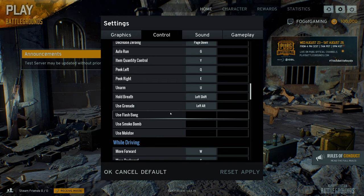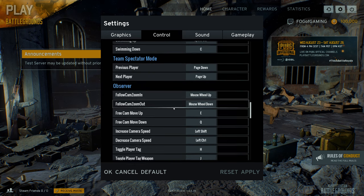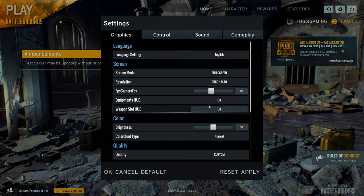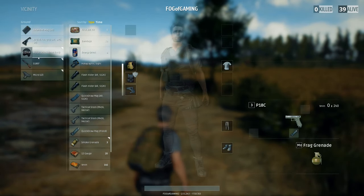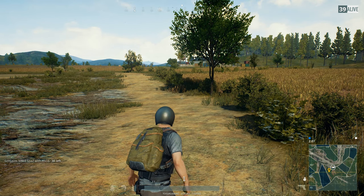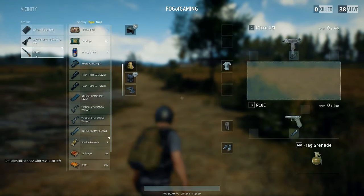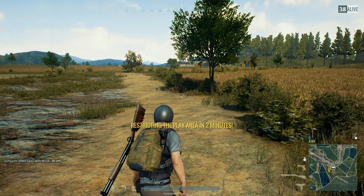The most interesting keybinds are the ones that allow us to press a certain button for a specific throwable — this will be very useful for grenades. On top of that, the controls for observers were improved. We now have the option to display our helmet, vest, and backpack. In third person mode I don't really see the benefit because you can see your character, but in first person mode it definitely makes sense, and we can now also display our weapons on the right side of the screen.